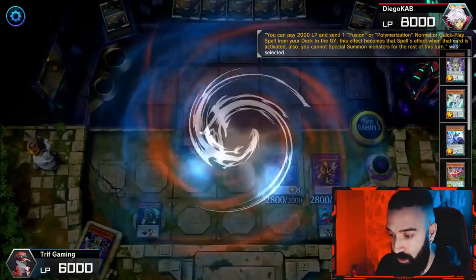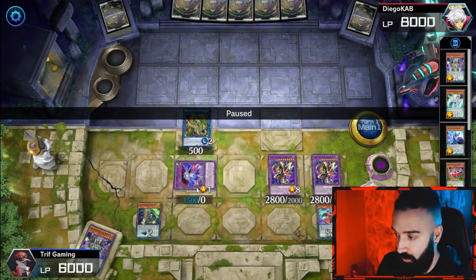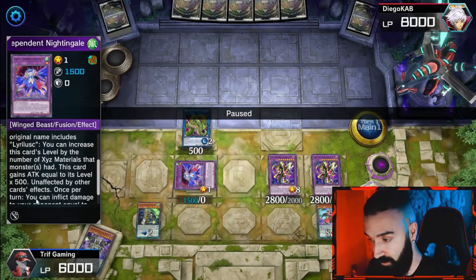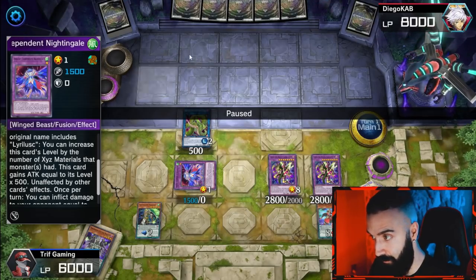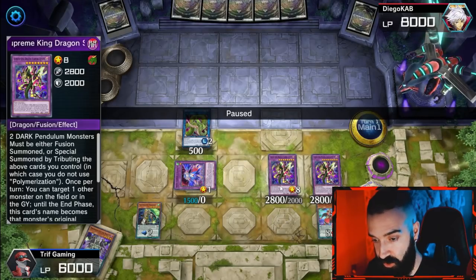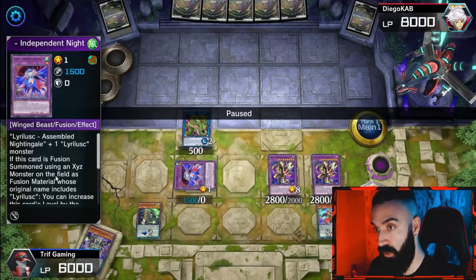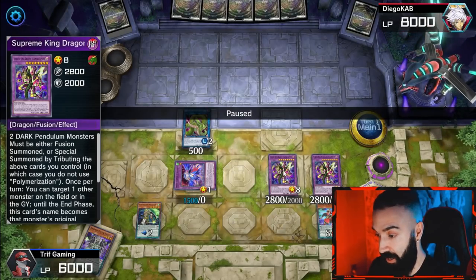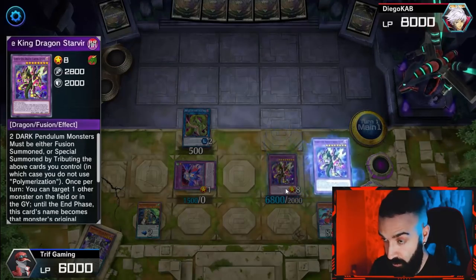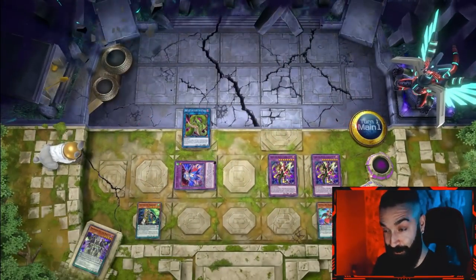Instant Fusion burns for 500 per level — this is where the FTK comes in. We played through every hand trap. Now we use each of the Starving Venoms — their effect copies one monster on the field or in the graveyard. We copy Lyrilusc Independent Nightingale, whose effect is: whatever its level is, multiply by 500 for damage. Since its level is 8, that's 8 times 500 which equals 4,000. Since we made two Starving Venoms, it's 8,000 total — GG, played through every hand trap.